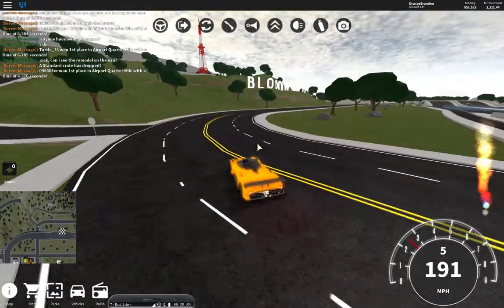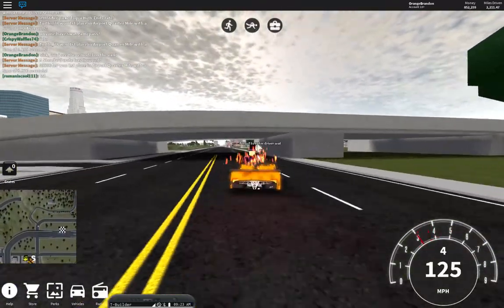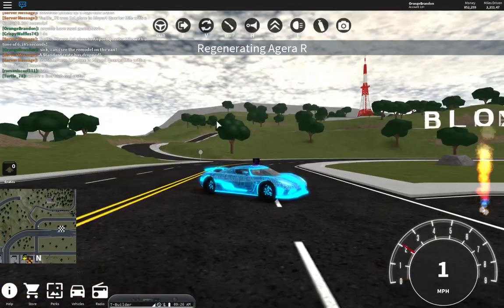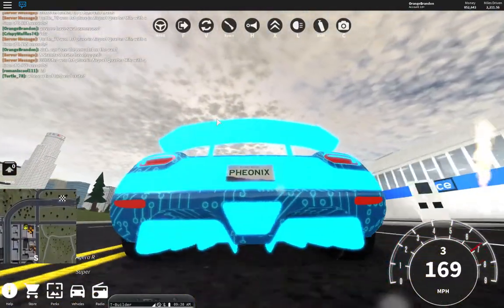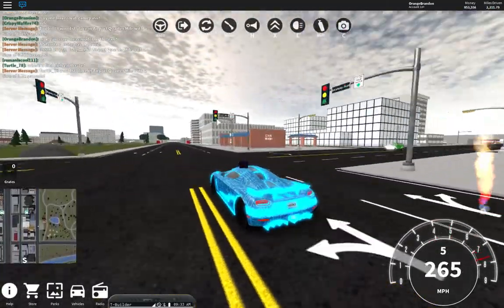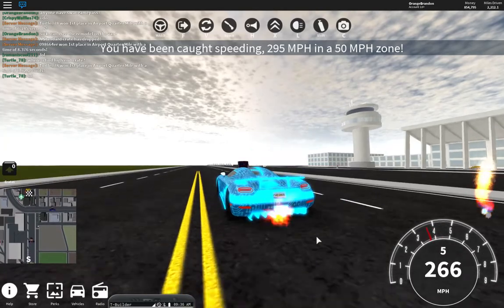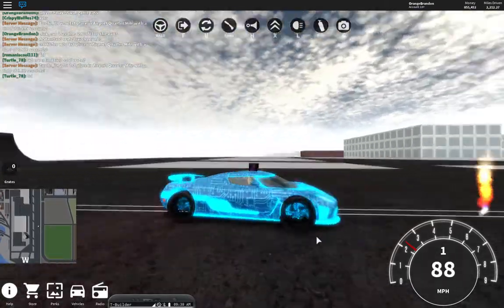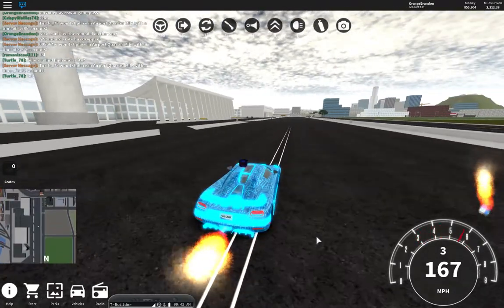It does seem to be backfiring. Let's check out the Agera — maybe the Agera has it too. Second gear, third gear, fourth gear — yeah, it has it. I'm just dumb, they all have it I'm guessing. Extreme backfire confirmed. Is my boost working and the backfire is just messing with it? This thing has seven gears — sick. I actually didn't know the Agera had seven gears.